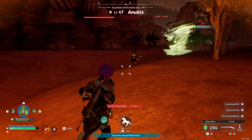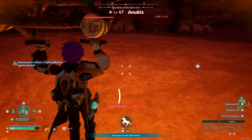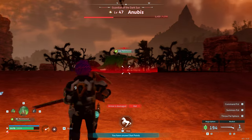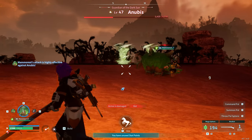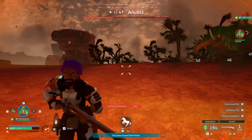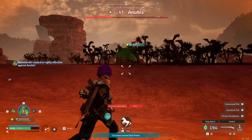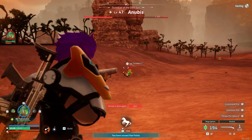You want him to focus on the Mammoth, but you also want to keep the Mammoth close enough so it can do those attacks on Anubis. We still have a little ways to go — we want to get his health down as low as we can. There are a couple of nearby pals you'll want to probably take out if they get too close.